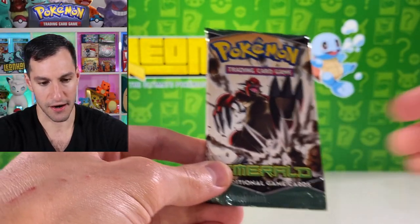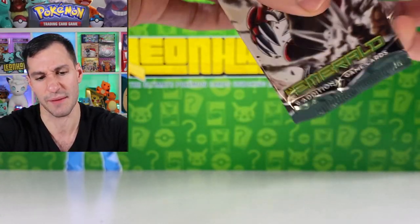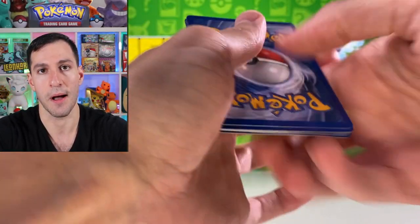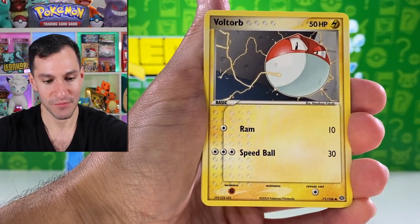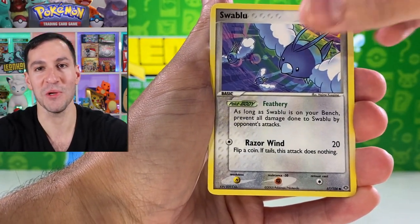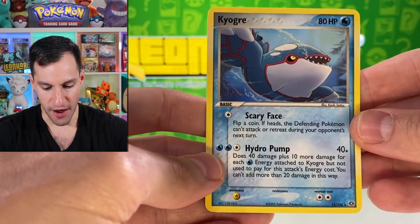Now EX Emerald — this is the only EX series set that didn't have a gold star at this point in its release order. It does have some incredible ultra rare EX cards we've already pulled on the channel, but the main one we want is the Milotic EX. Opening the pack: Kirlia, Whismur, a reverse card, and a Kyogre non-holographic for the rare.